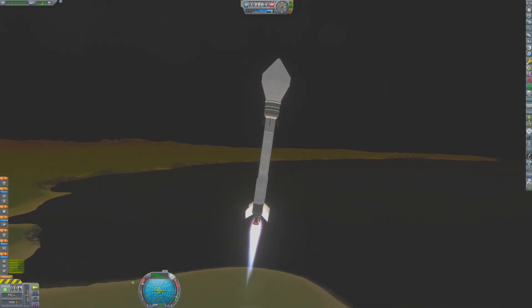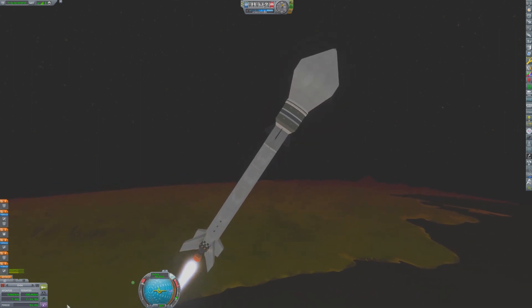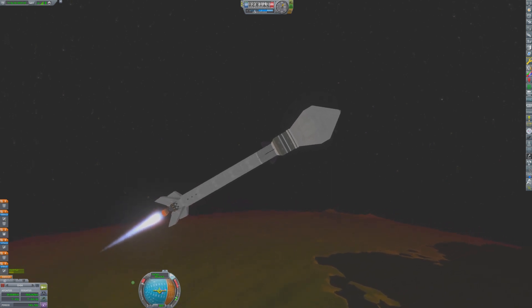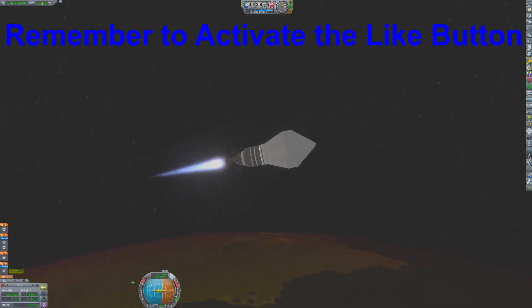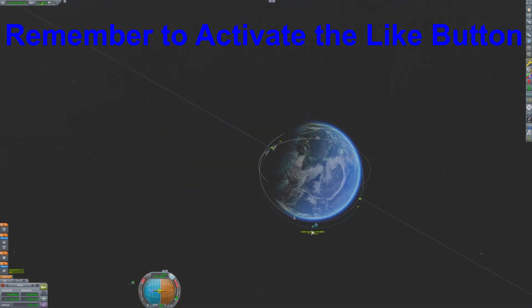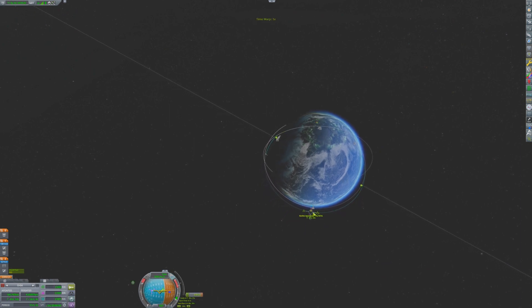The boosters propel the rocket up to 10,000 meters, at which point it'll be a little more stable and they can tilt the rocket further over, trying to keep it inside the prograde vector. The core stage then gets the rocket up to 40,000 meters and about 1,300 meters per second in velocity. At this point the upper stage will accelerate the rocket almost up to orbital velocity. The upper stage has done its part, and now the payload will be able to take itself the rest of the way to the Mun's surface.